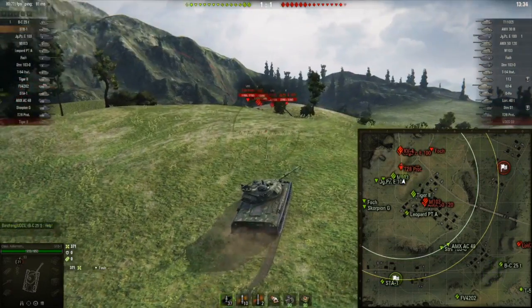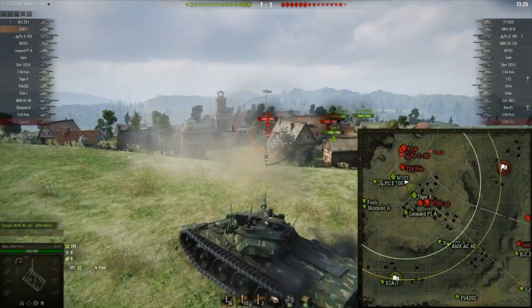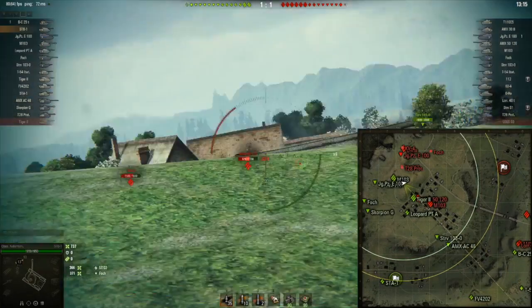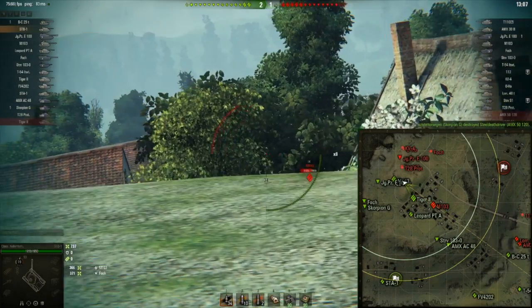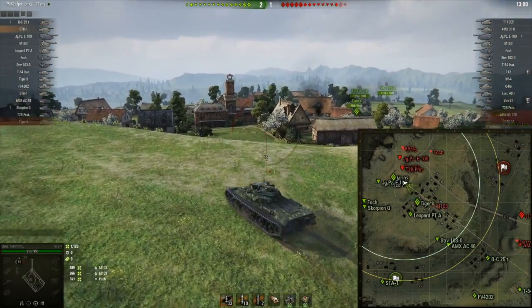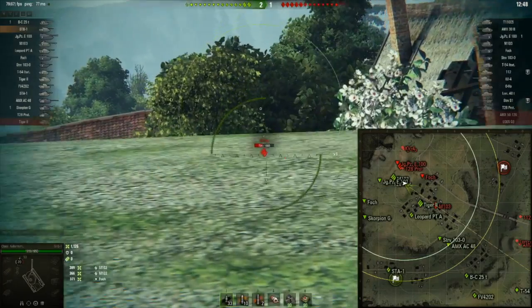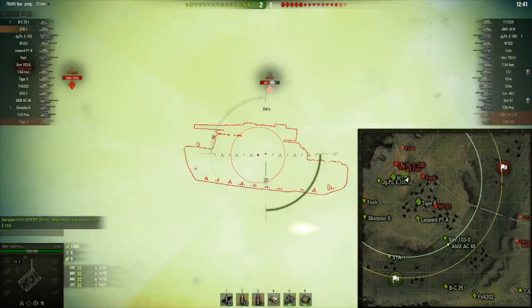There are enemies there — one, two, three, four. I'm going to try and push this TD back; he's camping at the back. I can poke over the ridgeline and shoot him. There are two guys in the town. I poke up and shoot the guys in the town — took a bad shot at the M103, should have aimed for the cupola. When you play these ridgelines, take one or two shots, then pull back. He may be expecting me, so I'll switch to other guys. I've got two good shots into him and he's backed up into cover because I've scared him.